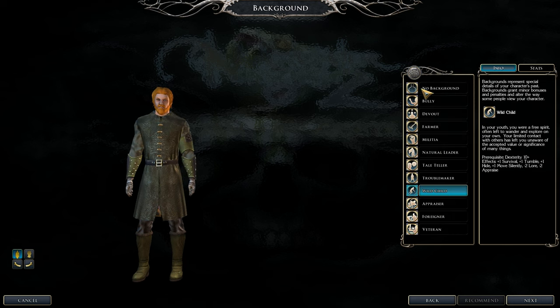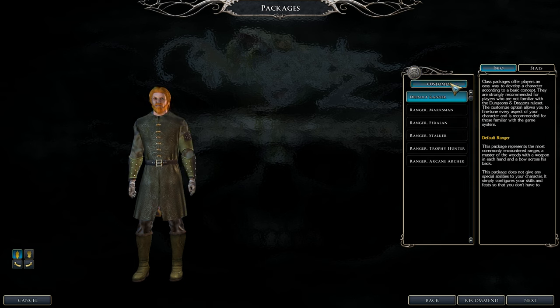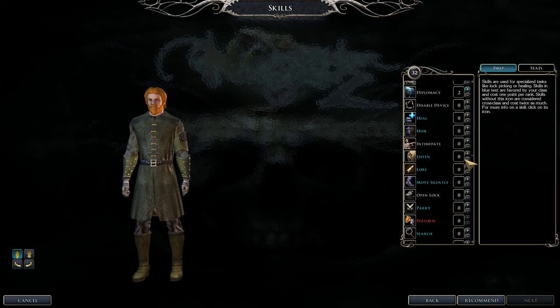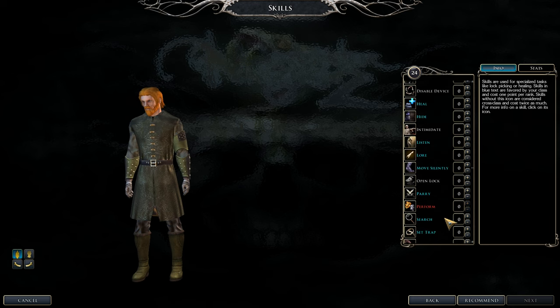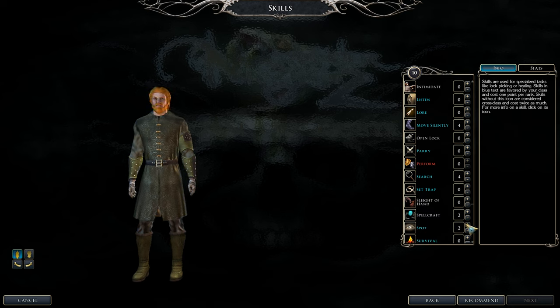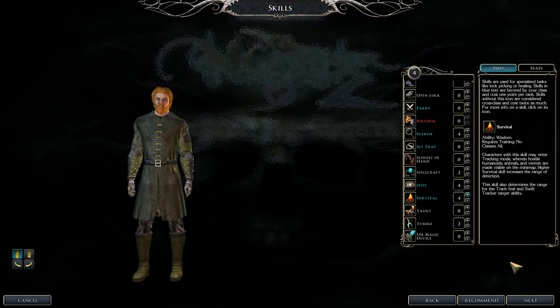For background, avoid stat penalties — go with no background, or I recommend the Wild Child background for its useful bonuses. For skills, our main focus is Diplomacy, Tumble, and Spellcraft as cross-class skills. Non-cross-class skills are Hide, Move Silently, Search, and Spot. The last skill pick is your choice — I like Survival, and I'll get that to 18 by the end. Other class skills will be at 33.